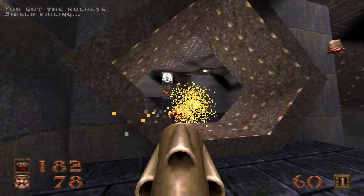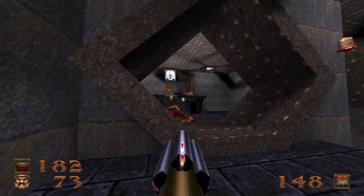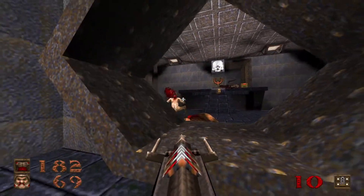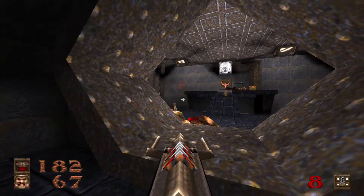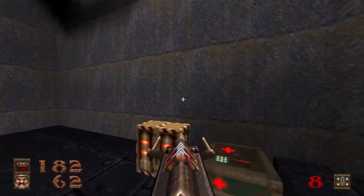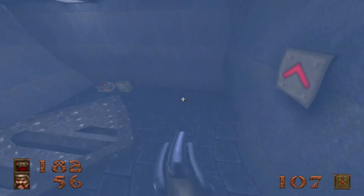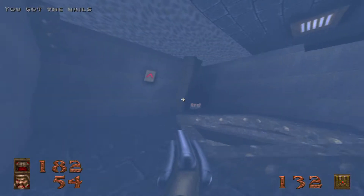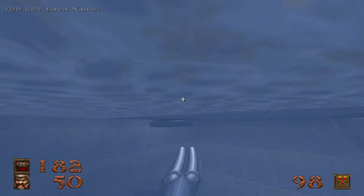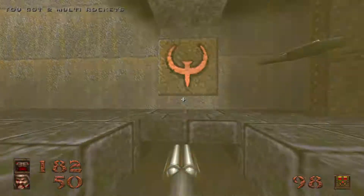Watch out for the multi-grenades — we have our first boar. Let's give him some plasma to choke on. Secret number three — take care of that underwater scrag real quick, grab some more nails and lava nails. Secret number three is actually a pentagram — I believe it's a pentagram of protection.